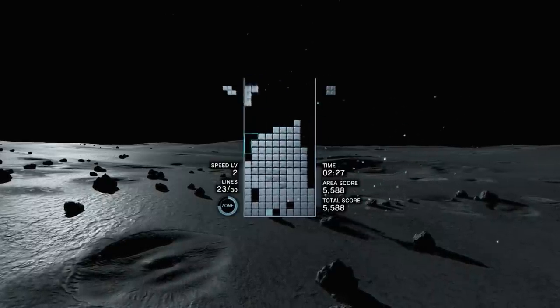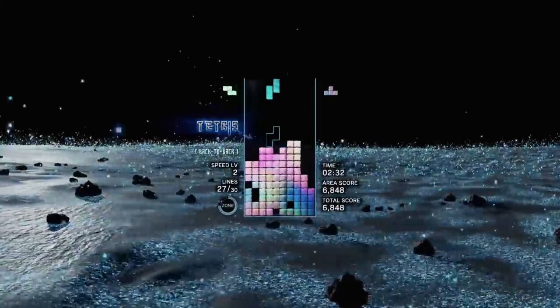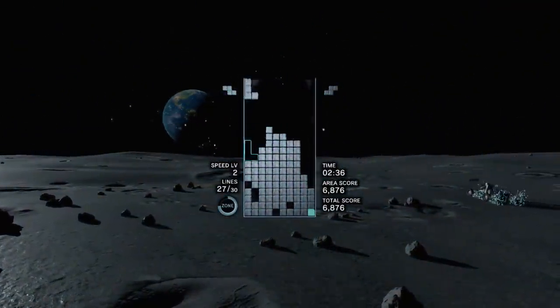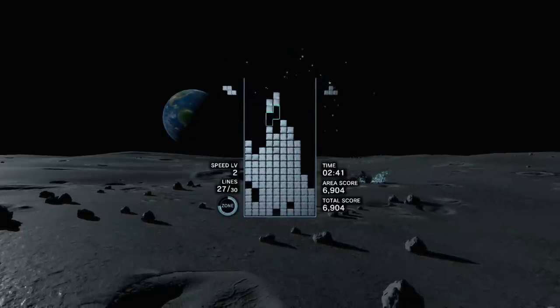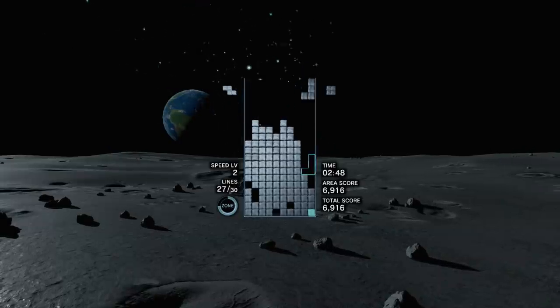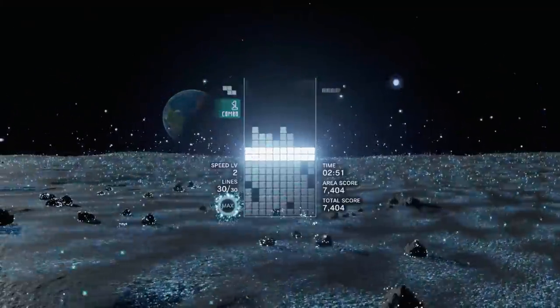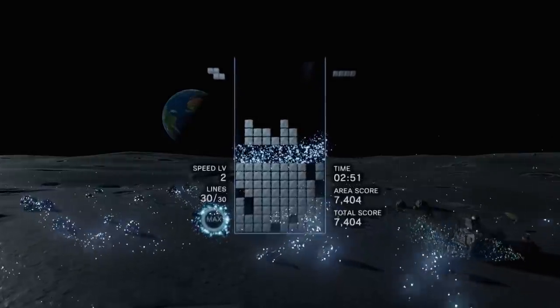Hopefully you'll be able to see from some of this footage — everything that I'm doing is adding to the music. When I move the pieces left and right, that's making different sounds that can change per stage, sometimes within the same stage. When I drop a piece, that does something that's going to cause a background effect. I got 30 out of 30 lines and now I'm moving on to the next stage.